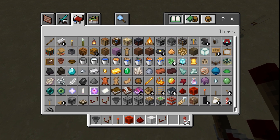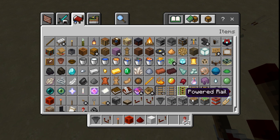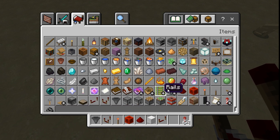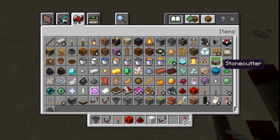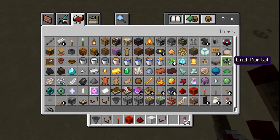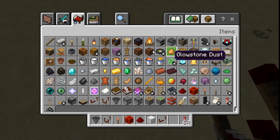That is a lot of things to take outputs from. It also takes output from activator rails and detector rails, from whether an end portal is activated or not, and it also takes an output from jukeboxes.